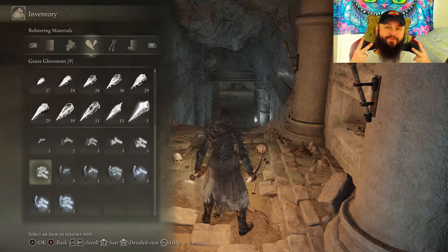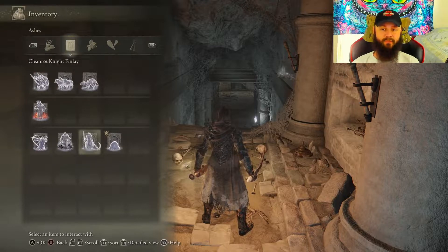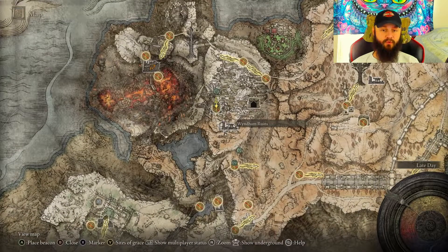What's up everybody, it's your boy Crazy Cheshire, welcome back. Today we're going to be going on a hunt for some Grave and Ghost Glovewort Bell Bearings. If you don't know, one of those is for your normal summons and the other one is for your special summons.